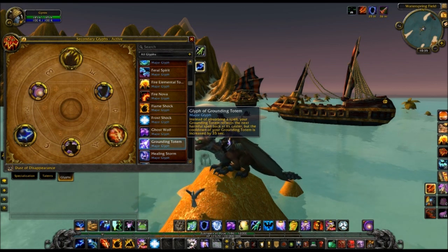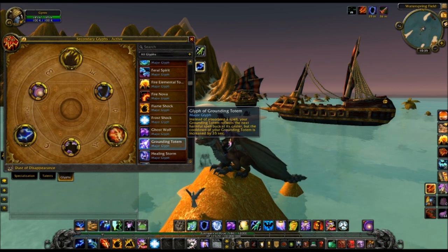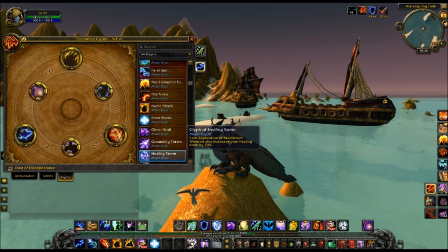Glyph of Grounding Totem reflects the spell back at the caster, but it also increases the cooldown by 35 seconds. So that'd be like a 1.5-minute cooldown on your Grounding Totem. It would reflect the spell back, so I guess that could be good for PvP in some situations, but otherwise it wouldn't be.